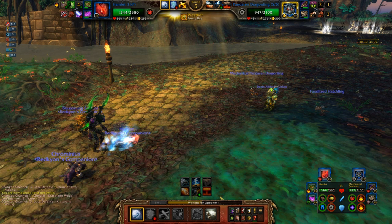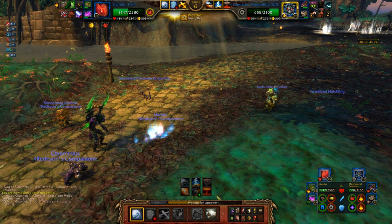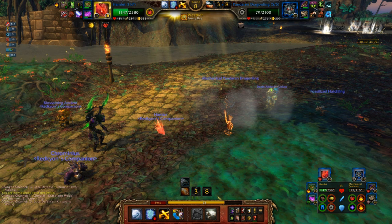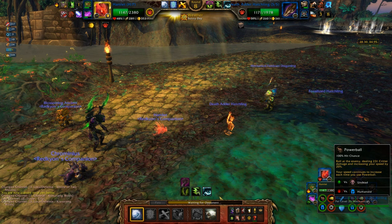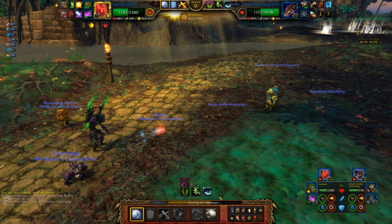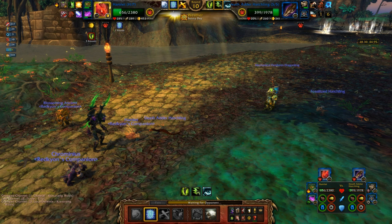I'll let Hamlet have some fun against the Fossilized Hatchling. I need to Powerball a couple of times to outspeed. Oh, he switched out immediately as soon as he got his AOE off — he's probably going to go for a Decoy. No Decoy, so I'm going to predict a Decoy this turn and go for a Flank. Wasn't enough. I'll go for two Powerballs — I'm faster than his pet so it doesn't really matter. One more Powerball to get rid of the Decoy — I want that Decoy gone as soon as possible.